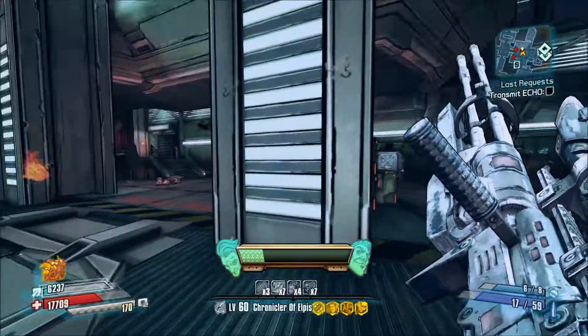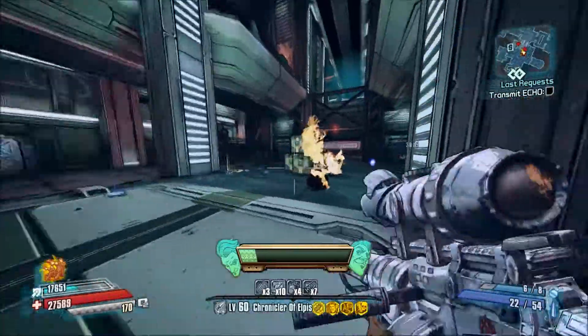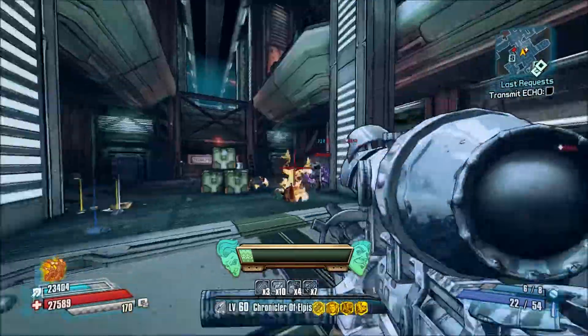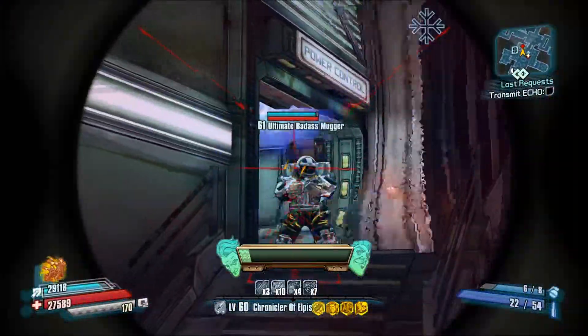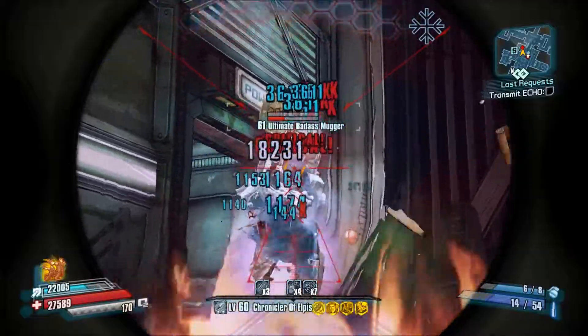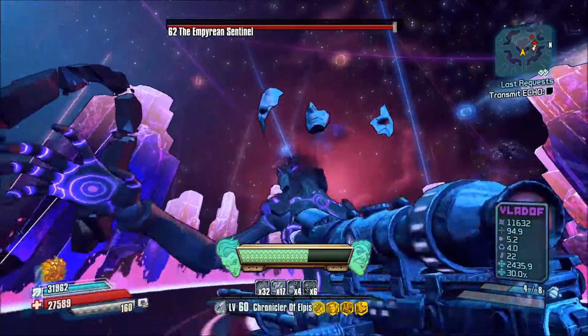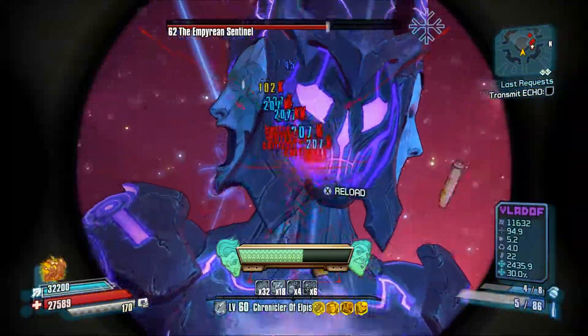You pretty much get the idea here — this is a pretty good sniper. It's pretty much one-shotting all of these enemies. Going up against this Ultimate Badass it does some pretty good work, and you'll see it's like 361 damage per shot when you get a crit on Jack, so that's pretty good.